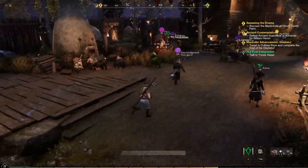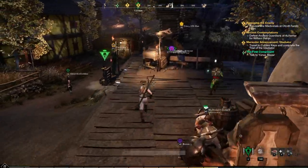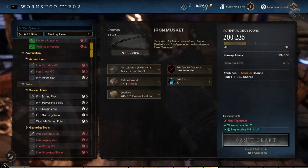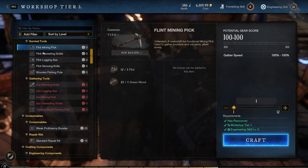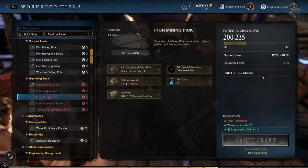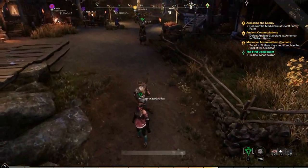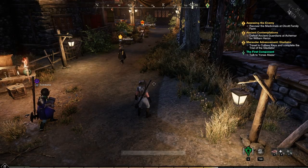One of the most important early priorities is getting your engineering skill up and crafting iron tools. Iron bars let you quickly upgrade your gathering tools. A flint mining axe has 100% gather speed, but the iron version is 125%, and with higher engineering you might pull a 130% or even higher quality version. That 25% gather speed improvement saves significant time, so get those iron tools made as quickly as possible.